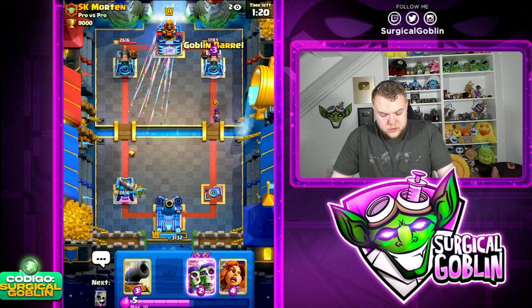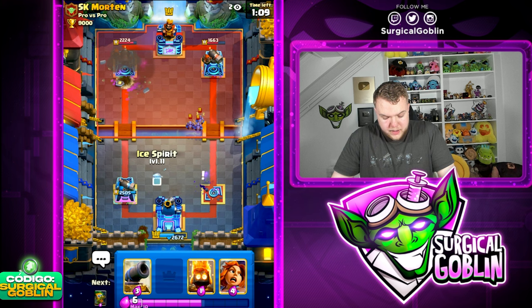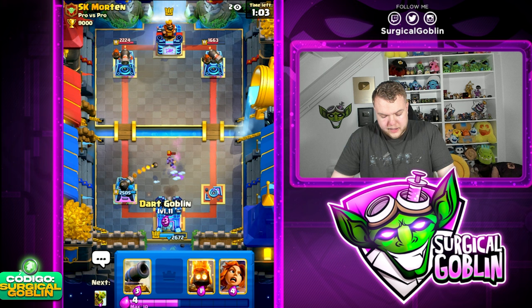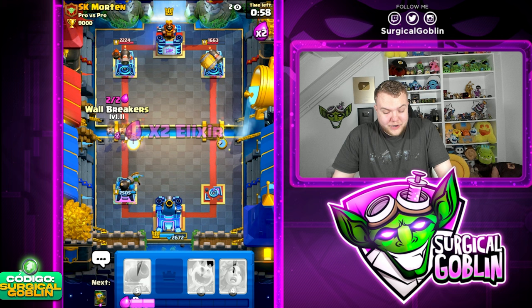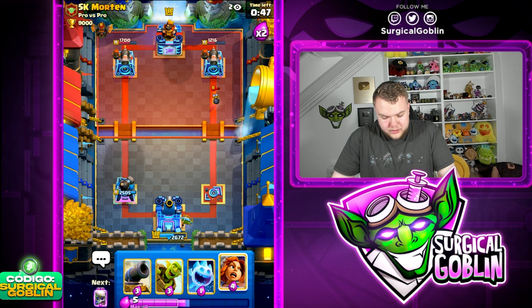Let's go Fire Spirit to the left side and cycle a Dart Goblin. We force out the Evo Bomber, which is nice. Let's go Goblin Barrel, Skeletons plus Evo Wallbreakers on the left side. Good amount of pressure. He goes with Guards and Zap - nice defense by him. Let's go Dart Goblin, Goblin Barrel right side, Skeletons, Fire Spirit - just applying as much pressure as possible with this Logbait deck.